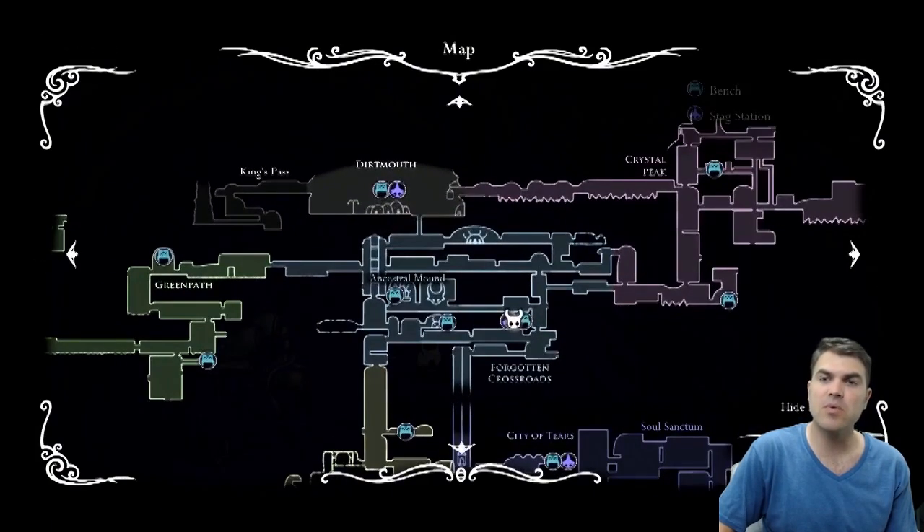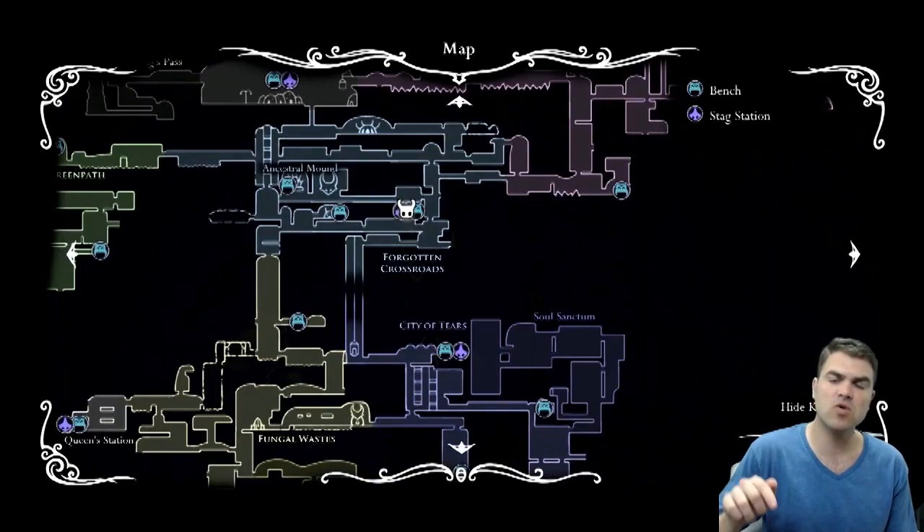It's pretty close by. I'll show you where we are on the map. Right here we went just below Dirtmouth and we're going to head from the Forgotten Crossroads where we are now. We're going to head down and to the right. So let's go.